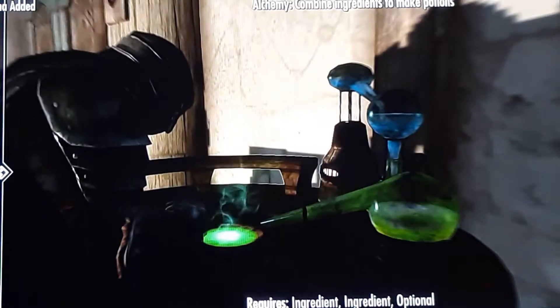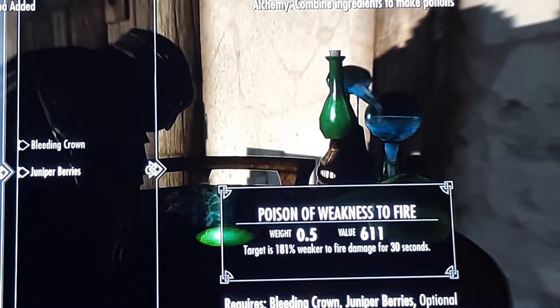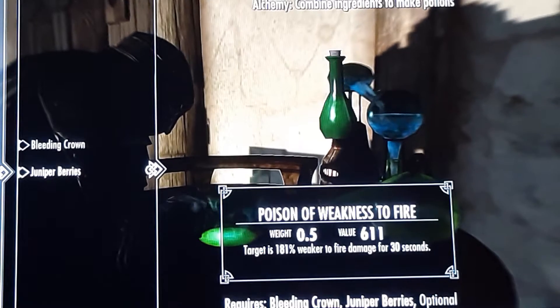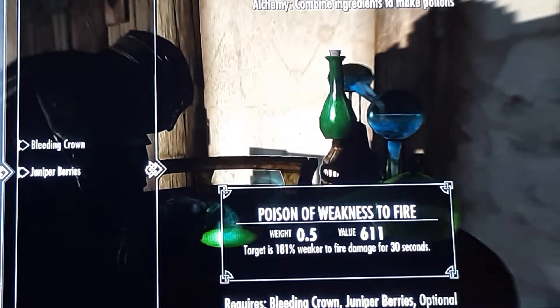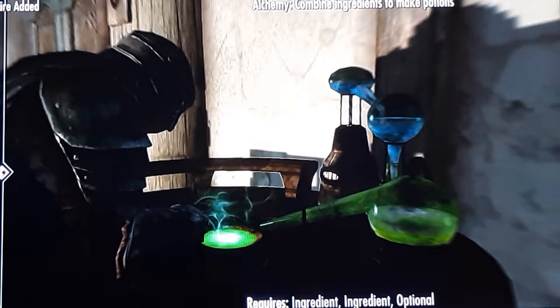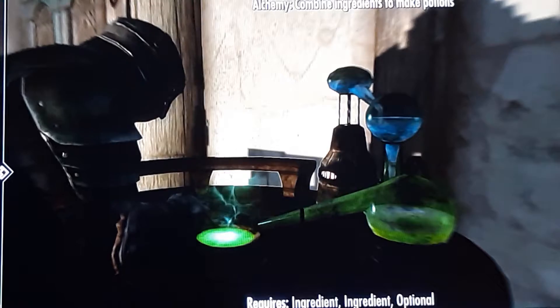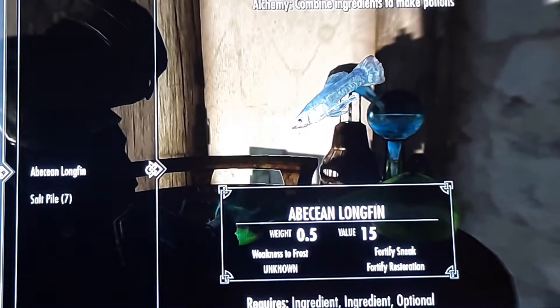This is the easiest way to make money, because cheap ingredients get you your gold. If you need more ingredients, just wait two days and your supplier will be fully restocked.